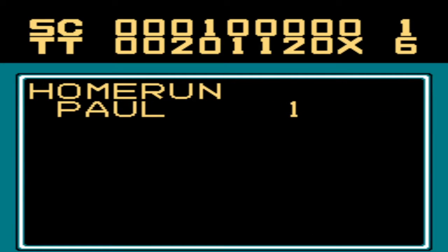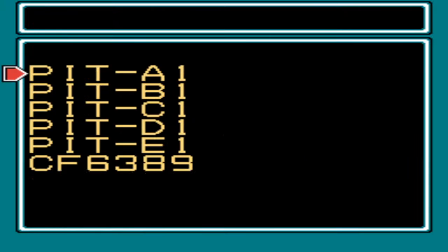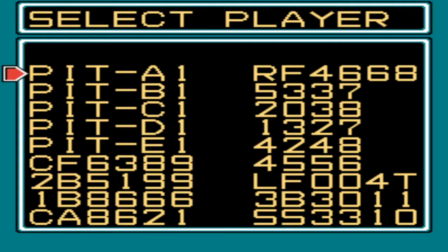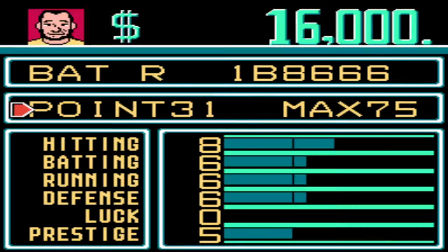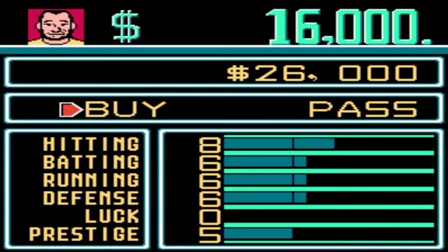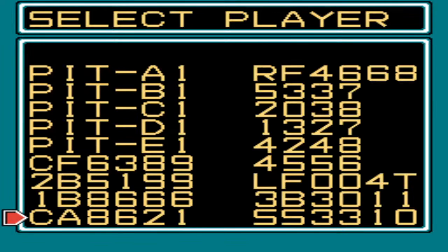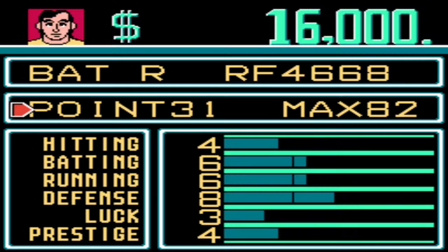Paul hit the only home run — I won 6-1, went the full game, no save since I was up more than three runs. Again, not a lot of money — nobody likes the Crushers, nobody likes my team apparently. I got another 26,000. I think I want to try to get some home run power on my team.